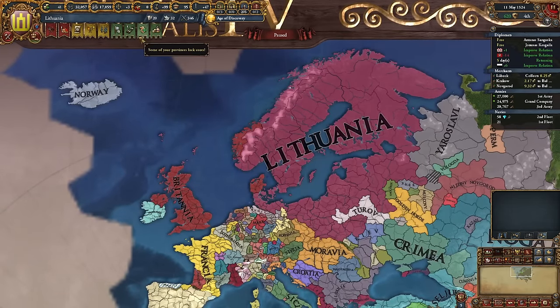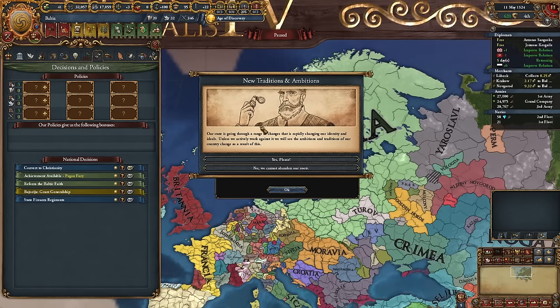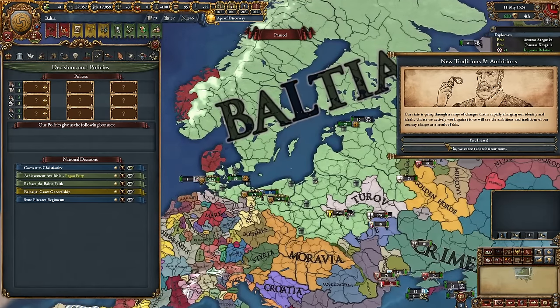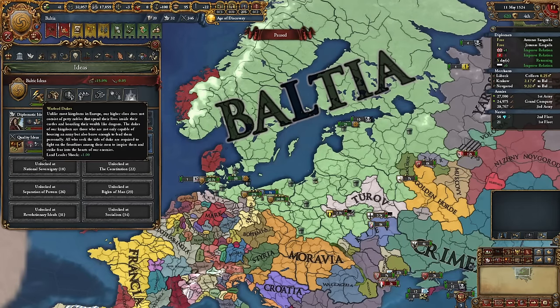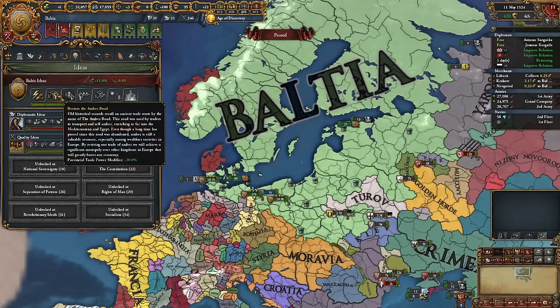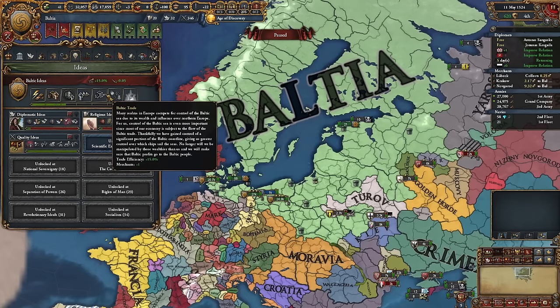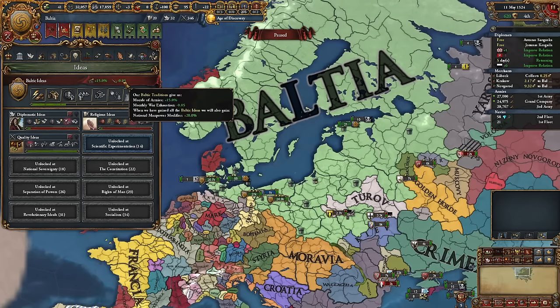I took a screenshot because I love how this Lithuania looks, but we have to turn it into another country. Form Baltia — let's go! New traditions and ambitions. This green color looks a bit like the Ottoman color. New traditions: 15 percent morale of armies, monthly war exhaustion reduction, land leader shock plus one. Ambitions: provincial trade power modifier, missionary strength, galley combat ability, trade efficiency, additional merchant, national unrest minus two.